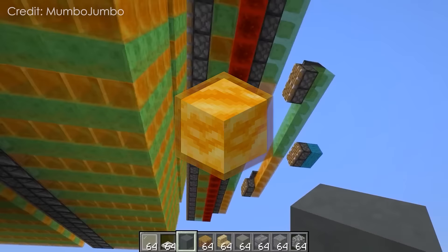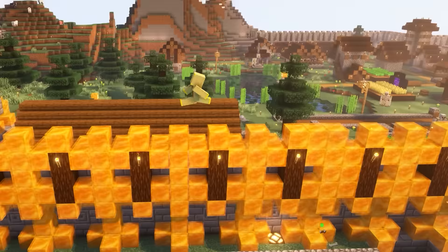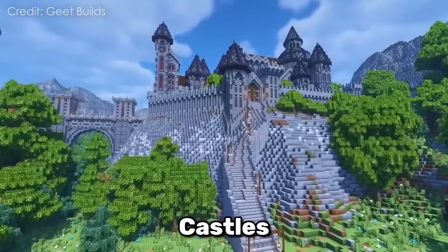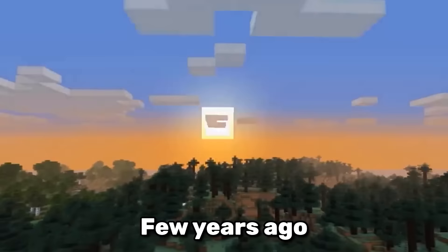Some players use honey blocks in complex redstone builds. Real gamers use honey in their walls. If you place two blocks of honey next to each other, you can shoot arrows through them. Castles from stone bricks are a thing of the past — honey castles are the future.